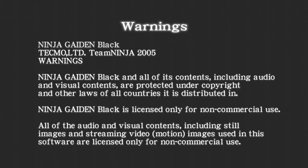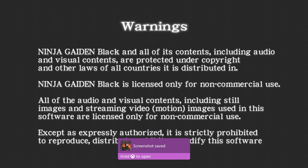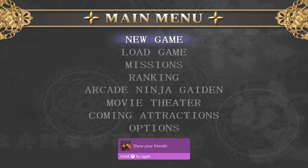Hello everybody and welcome back. This episode is going to cover all the differences in the difficulty modes between NGO4 and NGB. By difficulty I mean the modes that are available in each game — for example normal, hard, very hard, master ninja and so on.